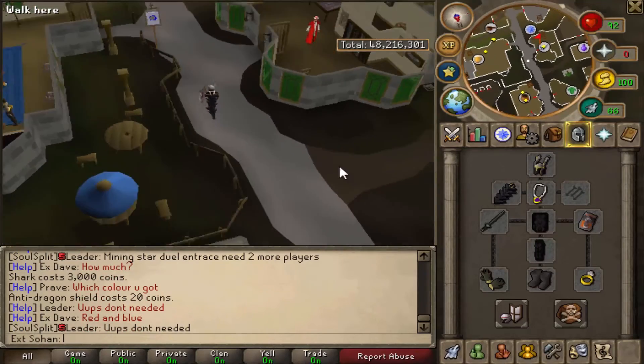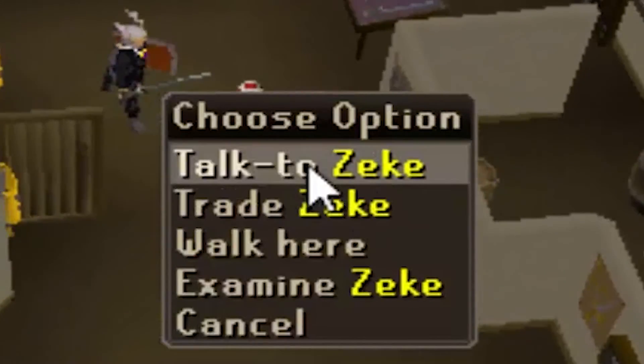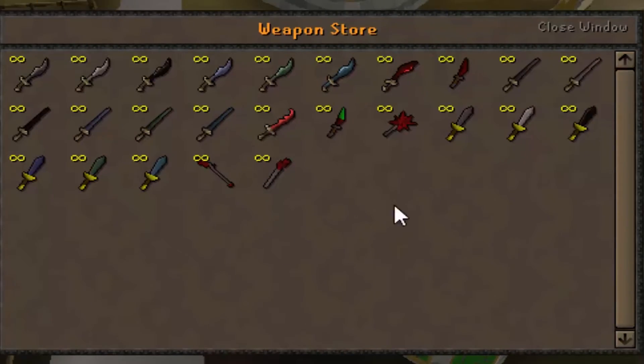If you can't afford a whip — though they're really easy to afford and don't go for that much, you can get one from a few vote tokens — you can buy a Dragon Scimitar and loads of other melee weapons from the weapon shop.